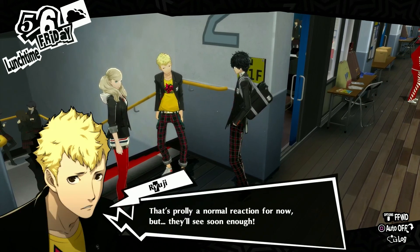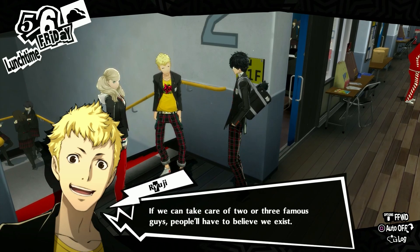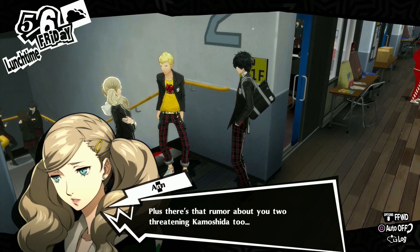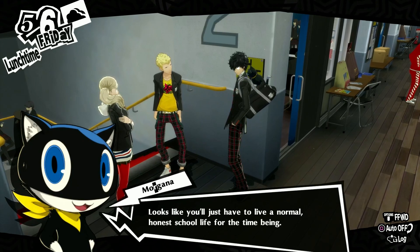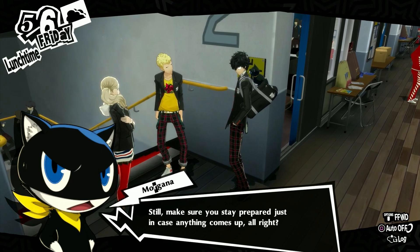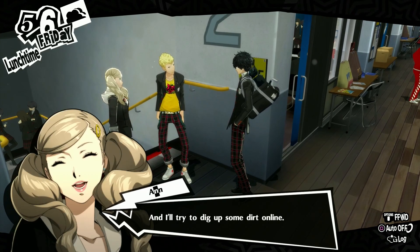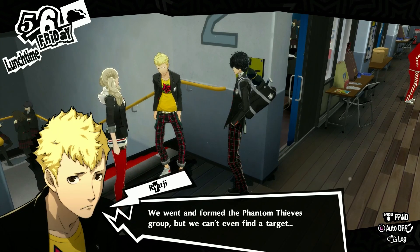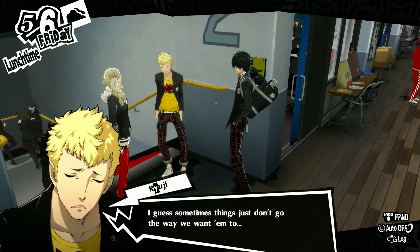That's probably a normal reaction for now, but they'll see soon enough. If we can take care of two or three famous guys, people will have to believe we exist. About those big shots — we don't have any leads yet. Plus there's that rumor about you two threatening Kamoshida. Looks like you'll just have to live a normal honest school life for the time being. We went and formed the Phantom Thieves group but we can't even find a target.